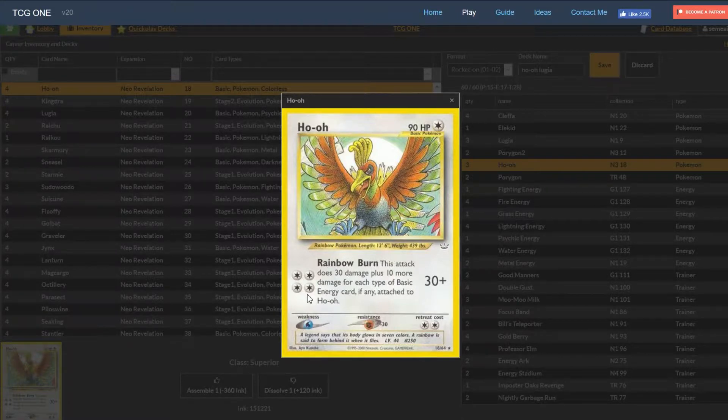The thing is it can keep going beyond that. If Ho-Oh survives long enough, you can attach even more energy and it can get up to 80, 90, 100 and even more. It's a really good attack if you can get it set up. Obviously a four energy cost, and we don't run any way of accelerating energy because there aren't any really good options. So it's gonna take a while to set up, and when he goes down setting up another one is very difficult. Our strategy is to try to keep one Ho-Oh in play for as long as possible.